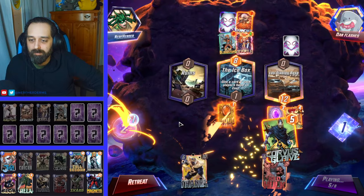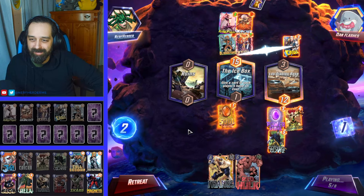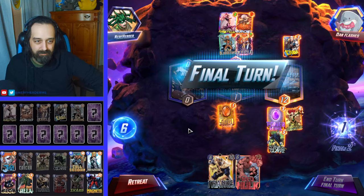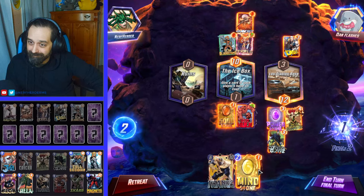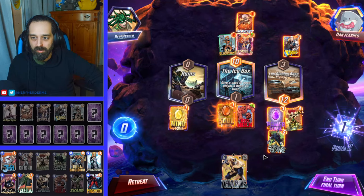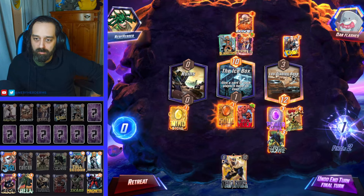Alright, so that gives us eight energy next turn. We might win — if we draw like Mockingbird or Hela, this is gonna be pretty sick. We're putting Mind Stone on the left just to have one power there, so we can't just win it for free. Hopefully he just doesn't try to win Los Diablos, and then our Hulk is more than enough at the iceboxes. Kind of absurd that we could win this game.